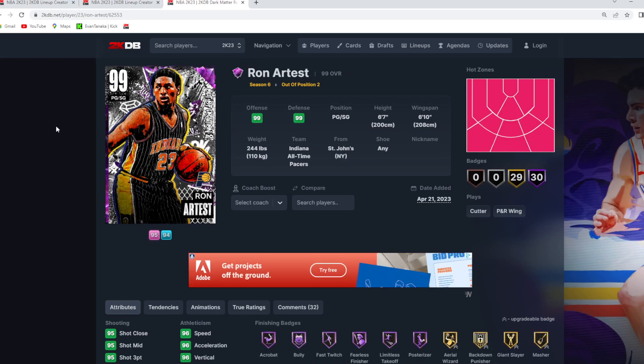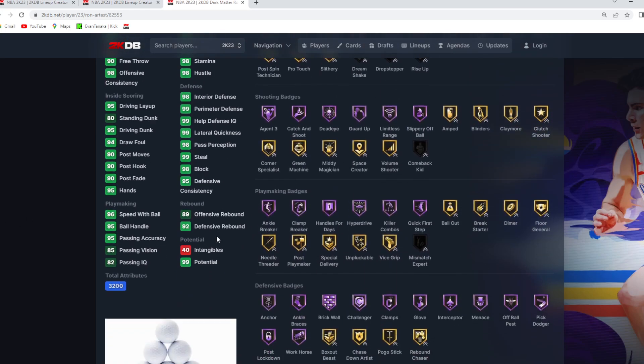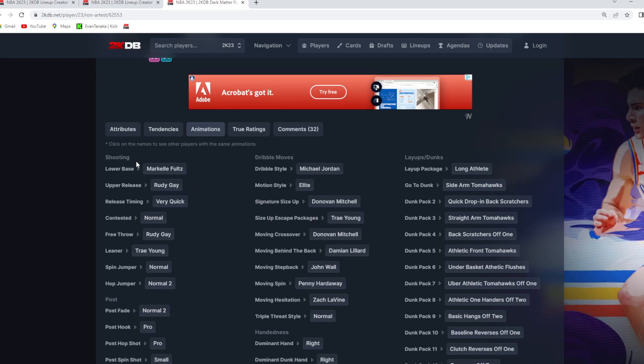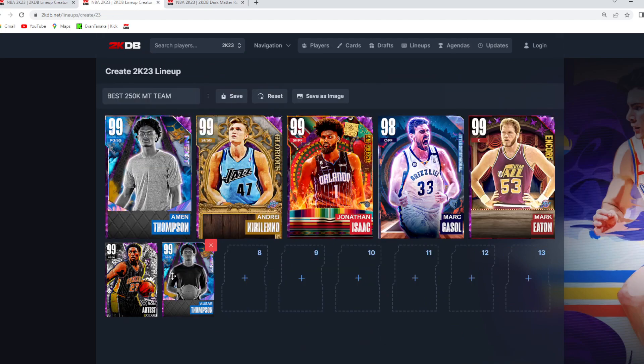You got Ron Artest, who is a top tier point guard on the defensive end — 6'7 at the one, 6'10 wingspan, a great defender. But just like AK, he can still score the ball. He's a great defender, that's what he's known for, he's here for defense — but he can still score the ball. He's got a great jump shot, really good dribble sigs, he can drive to the paint, and he feels quick on the court. So I think having that backcourt — Ron Artest for about 20, 25K and Asar Thompson for 10 — is going to be a really good value backcourt to come off the bench.